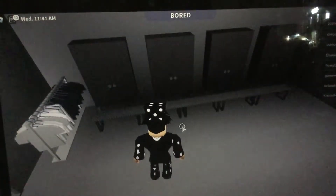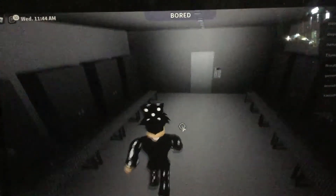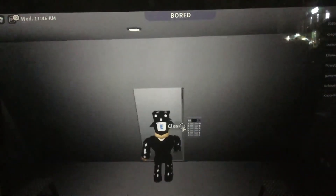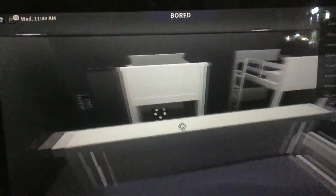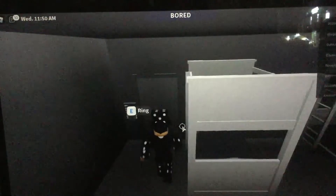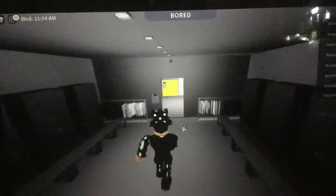This one is the MTF, also known as Mobile Task Force, which protects the facility. These are the bunk beds — for sleep. And this is the watchtower door. Like I said, we're not going to see all of the watchtowers.